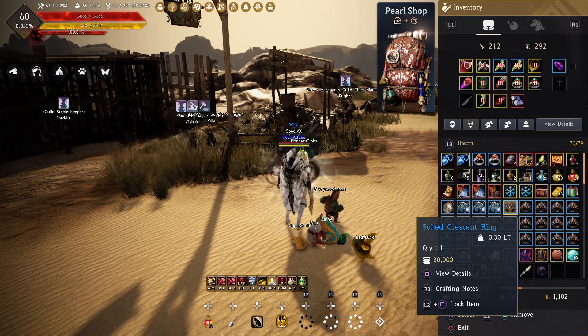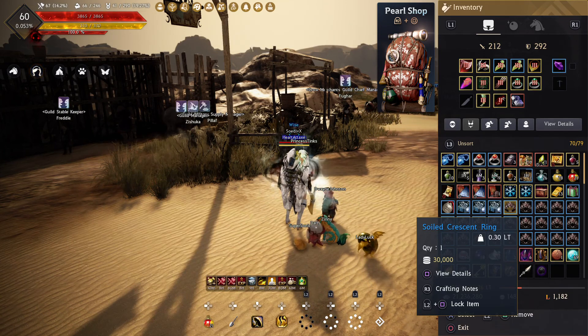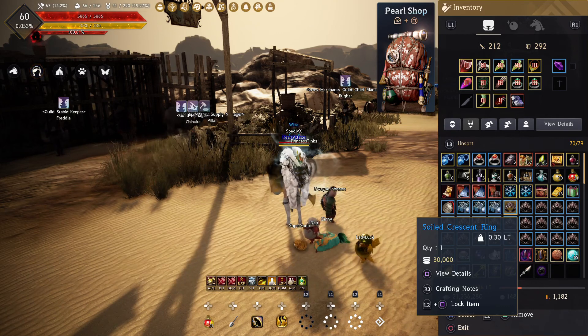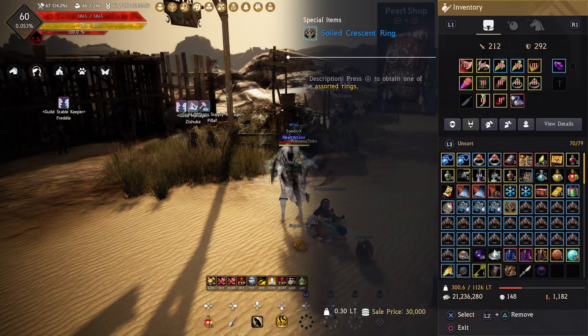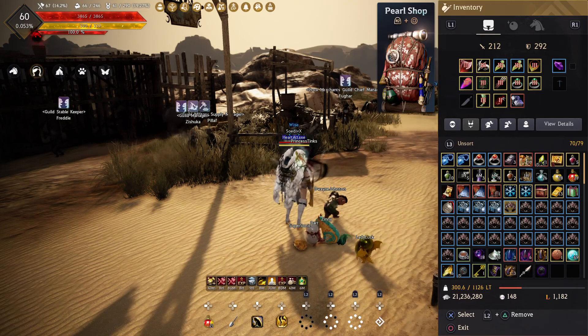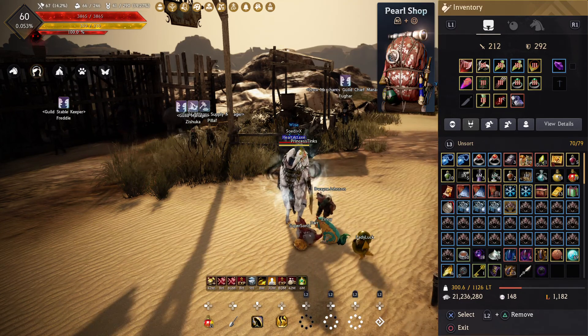Start out with these soiled crescent rings. I'm not expecting too much from these bad boys - usually they don't give you anything - but I just need 21 more to get that 100 in order to get the guaranteed crescent ring.